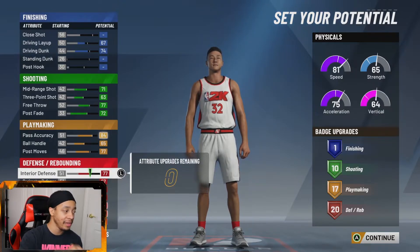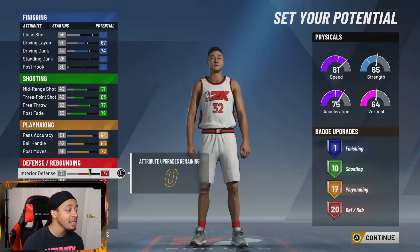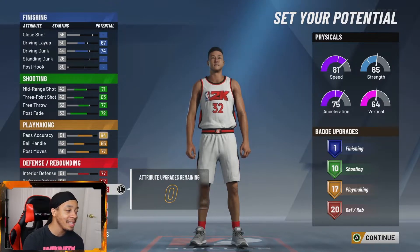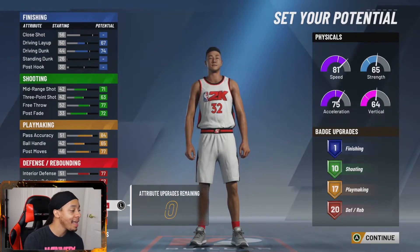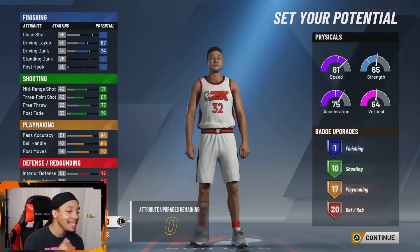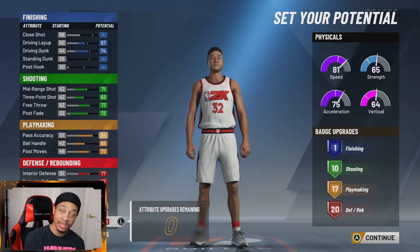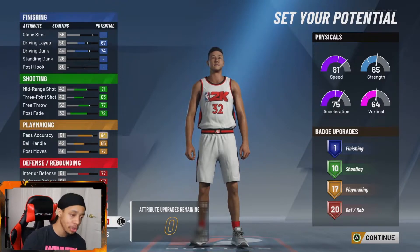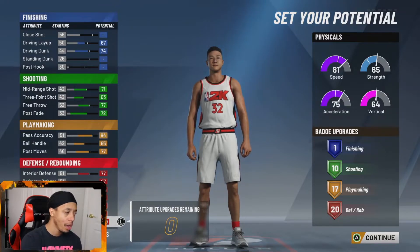For the defensive stats — since you can't see them with my face cam, follow along: interior defense is going to be 77, perimeter defense is 67, lateral quickness is 68, steal you're not going to touch at all, block you're going to hit at 84, offensive rebound is 83, and defensive rebound is 89. Don't skip any of this — if you miss something you'll make the build wrong. For badges, we get 1 finishing badge, 10 shooting badges, 17 playmaking, and 20 defensive/rebounding badges.